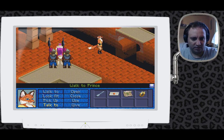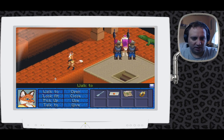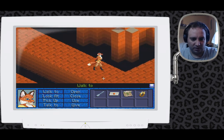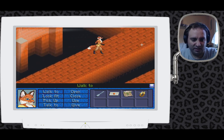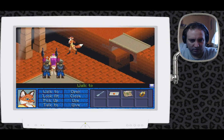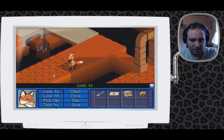Prince is here. Using the right mouse button doesn't work — I can't talk to him. What's that? I don't want to meet that creature. It looks like a Komodo dragon. I don't want to get eaten by a dragon.